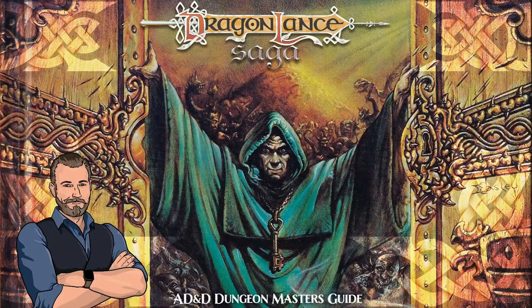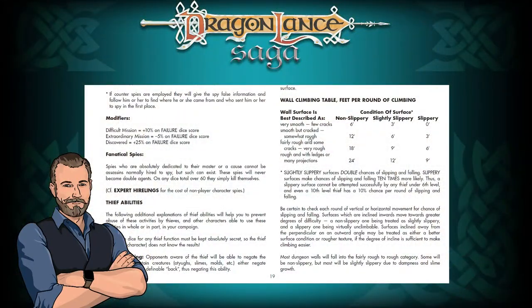Climbing Walls. This is probably the most abused thief function, although hiding in shadows vies for its distinction. The ability to climb walls is something which is acquired through training and practice, just as are most of the other functions of the thief. The rate at which vertical or horizontal movement is possible depends upon the texture and other conditions of the surface. We've got a wall climbing table here showing wall surface roughness or smoothness and condition. Slightly slippery surface doubles chances of slipping and falling. Slippery surfaces make chances of slipping and falling ten times more likely. Thus, a slippery surface cannot be attempted successfully by any thief under sixth level, and even a tenth level thief has a ten percent chance per round of slipping and falling. That's pretty cool.